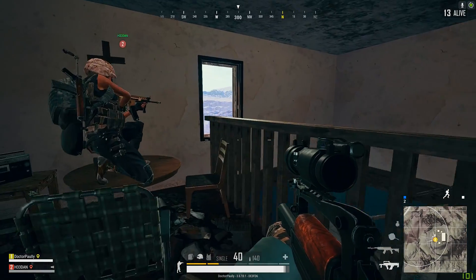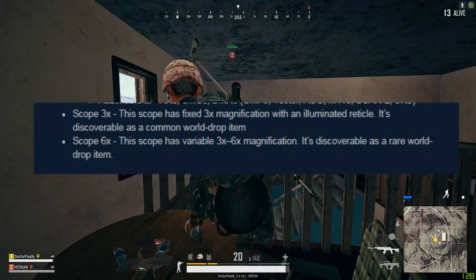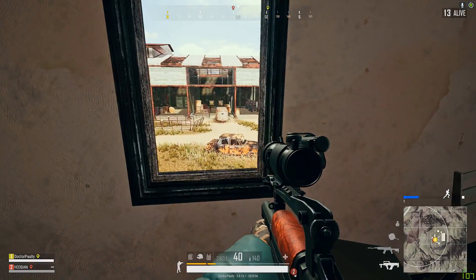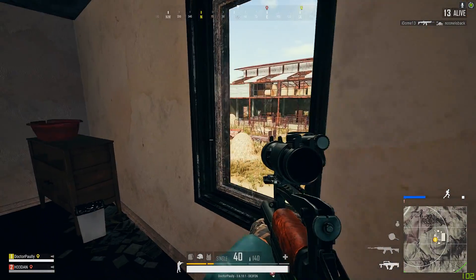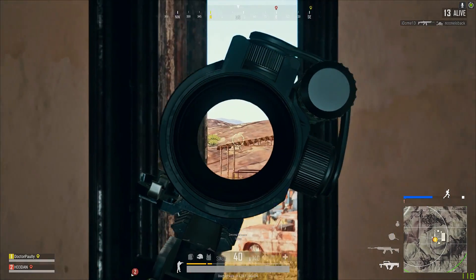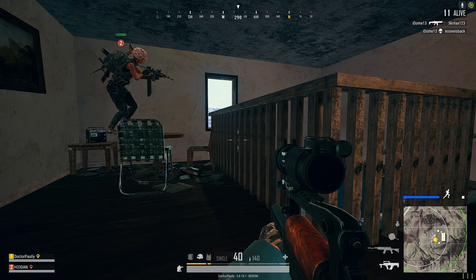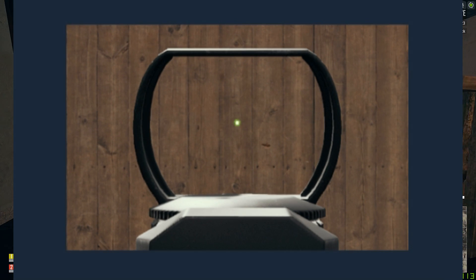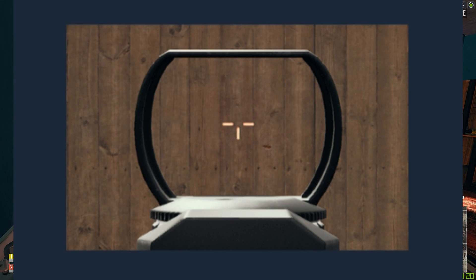They've also added a new 3x scope, which is a common world drop and can be found anywhere. And lastly, a 6x scope that is variable from 3x to 6x magnification. It's a rare world spawn — probably found at the military base, prison, or hacienda, places where you have to risk it for the biscuit. Also, you can now change the reticle on the red dot and the holographic, and change the reticle color on the 2x using your zeroing up and zeroing down keys.